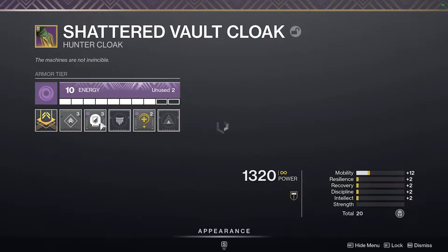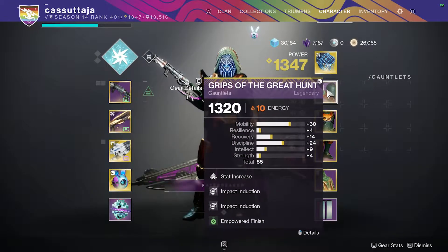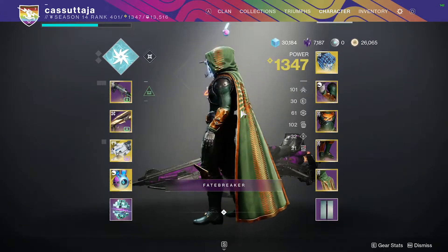Optional mods are going to be Bulwark Finisher, Protective Light, and Empowered Finish. Alright, let's get into the run so I can explain what's going on.